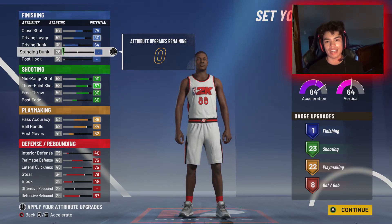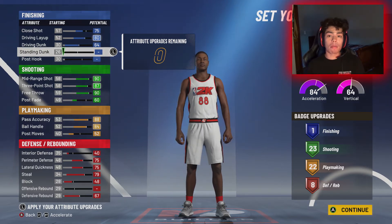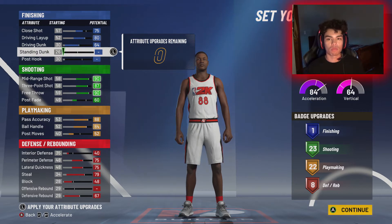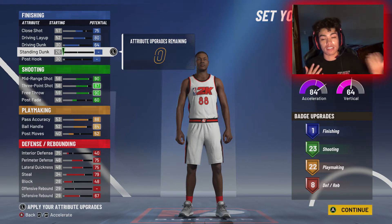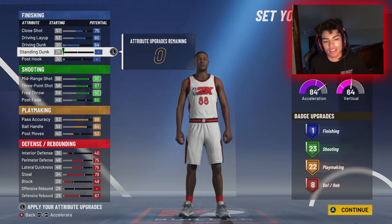I don't need post hook, I don't need standing dunk. And if I wanted to take out some badges and play around with finishing, it'll be extremely hard to get any finishing badges. If you want more finishing badges, you're gonna have to remove your defense, and at that point your build becomes an offensive threat. As most of you guys know, offensive threat really did dominate 2K20 but it really lagged in defense. I love playing defense honestly, so this is literally the build for me — the one that puts more into defense than finishing. With one finishing badge you won't really be driving to the rim like that, but once you do drive to the rim, I think you're more than fine.